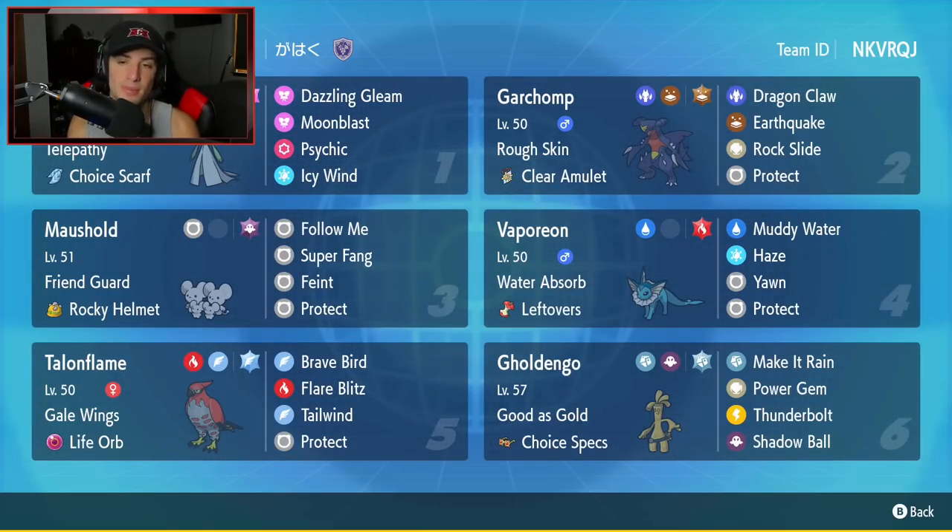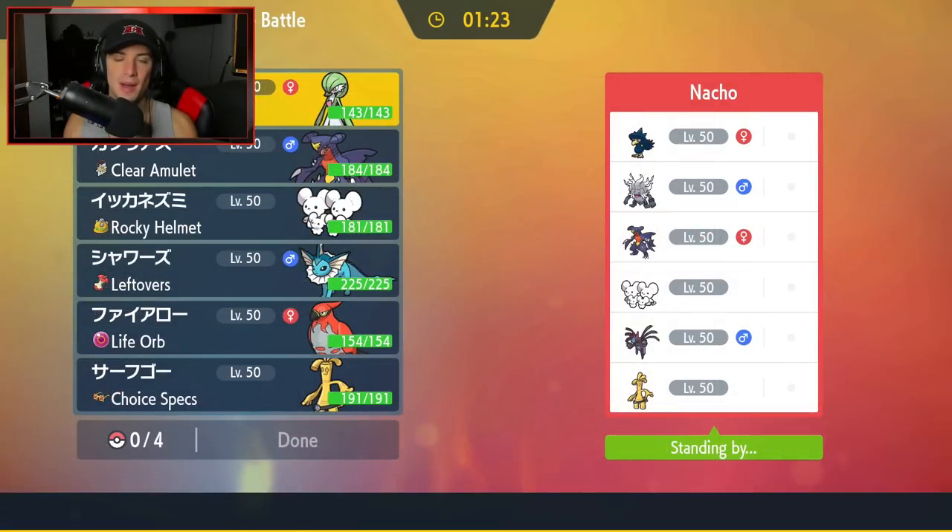The final Pokemon is Gholdengo, another Pokemon that has just taken over the meta. Its typing is phenomenal with Steel and Ghost and it has phenomenal stats all around. It has As Good As Gold as ability, Choice Specs as item, and then Make It Rain, Power Gem, Thunderbolt, and Shadow Ball for an amazing Choice Specs move set. If you want to rent this team, the code is at the top right hand corner.